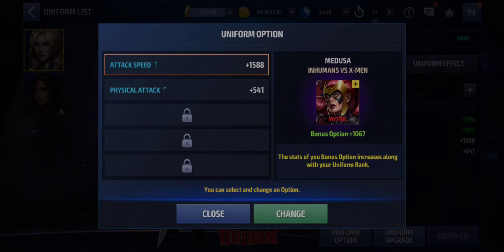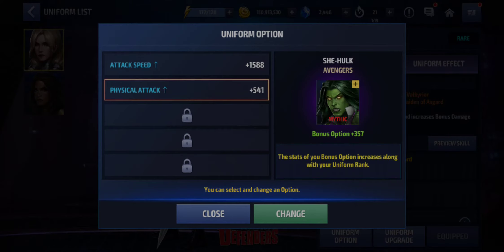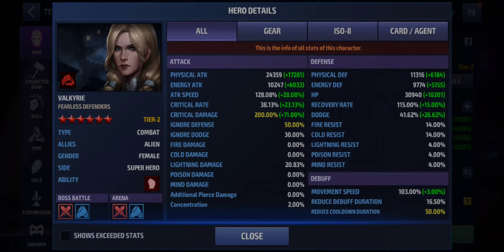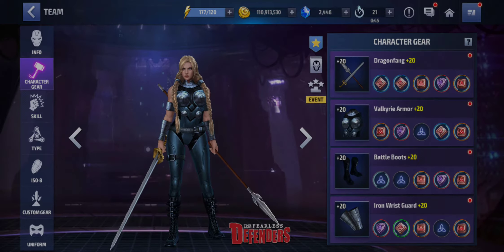I managed to get the uniform at rare. There are two options: the second is physical attack and the first is attack speed. I was in need of attack speed to cap it — I'm at 128%, two percent off. I'm also low on critical rate, something less than 40%. We're gonna rock with custom gear, critical damage, and a 120 proc. Her skills are all level six.